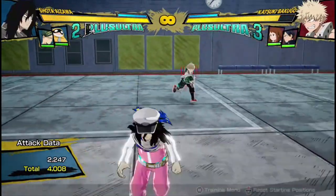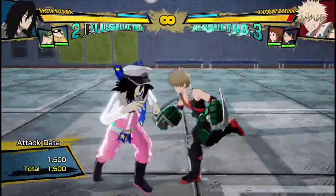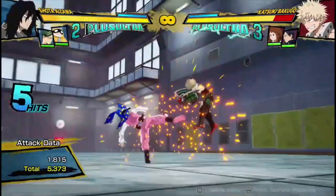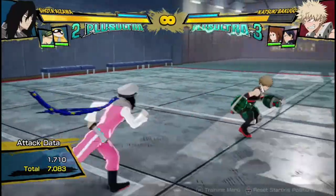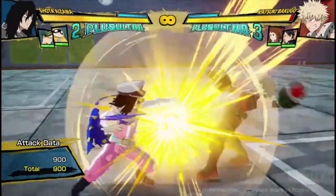His red attack is pretty good — it's not the fastest, but it has decent range and it can go into his combos, which is what you always want to be doing with Aizawa, because he loves doing amazing combos and stealing your quirk. So this red move is good for that if they're trying to block or are scared of all your other buttons.